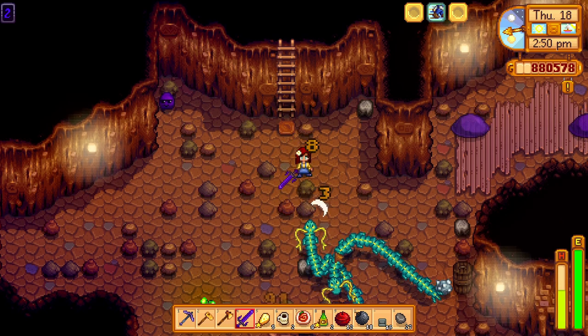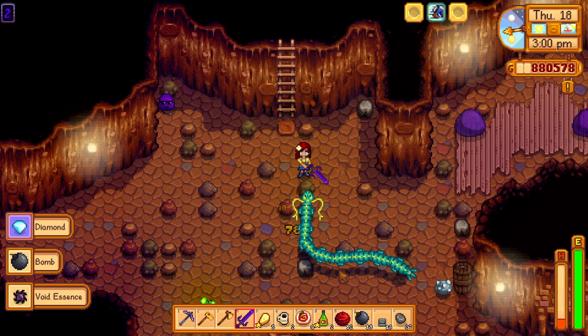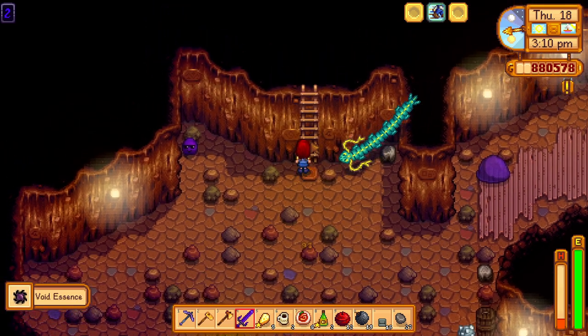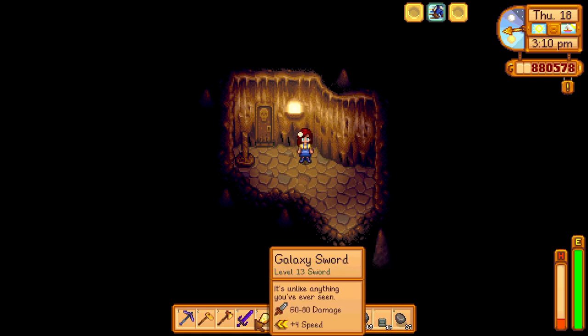I will admit that playing this way won't help you get very deep into the mine, but without the proper gear, defeating these enemies was just not happening. I think the longer each royal serpent is, the more health they have, because my galaxy sword does about 80 damage per hit — but sometimes it feels like I have to hit these guys 10 times before they go down.